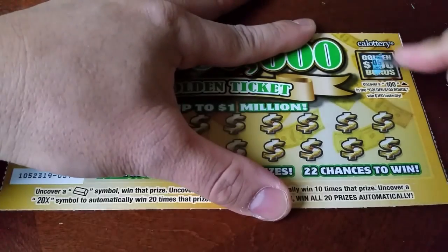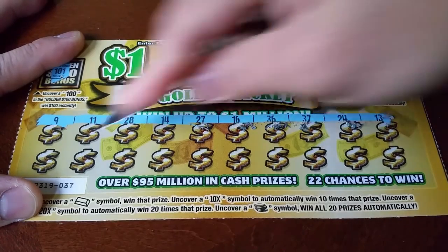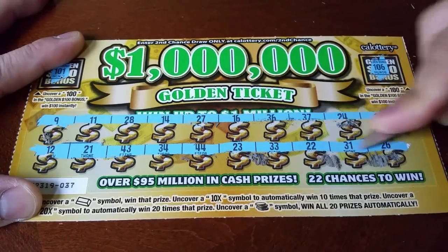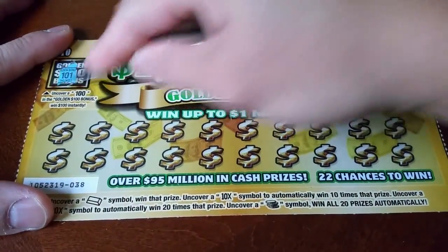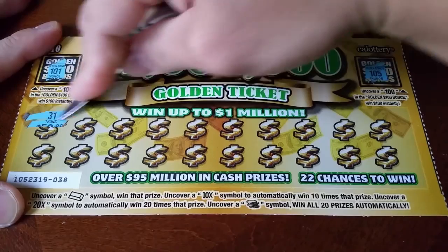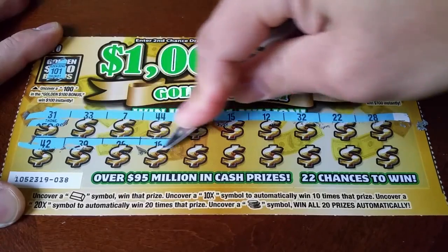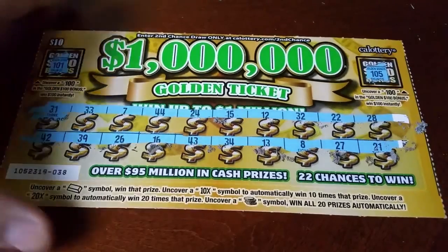101, 106, 106. Come on — coins, multiplier. Card 37 is a blank. Card 38: 101, 105, 106. Card 38 is a dud.